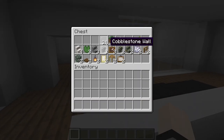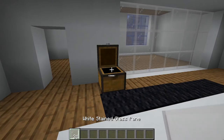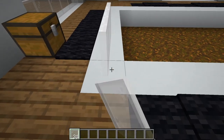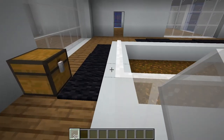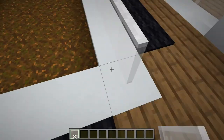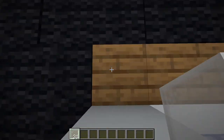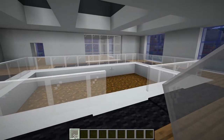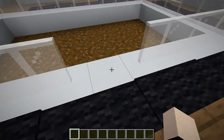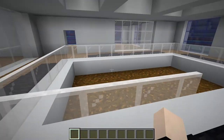Now we've got the podzol done. Let's see what's next, which is the white stained glass pane. We're just going to do a little bit of a surrounding interior right here with some white stained glass pane walls. Go ahead and start wrapping around with the 31 panes, and we'll actually have a little bit of an opening on one block so we can walk into the tree area.